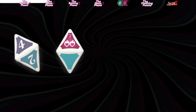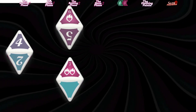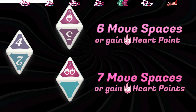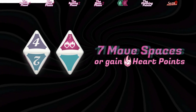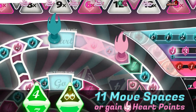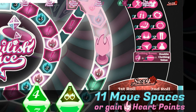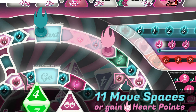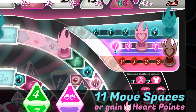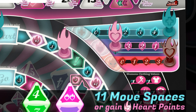Elodie rolls two dice for the move phase. She gets a four and a double wild. Single wilds are worth six move spaces, and double wilds are worth seven move spaces. Combined with her four, she can choose to move eleven spaces on the board, which would help her get around the board faster. However, that would land her on a negative health space. She also has the option of only moving four spaces and, instead of using her double wild to move, gaining two heart points from it. She would also land on an additional two heart point space. This is what she chooses to do this round.